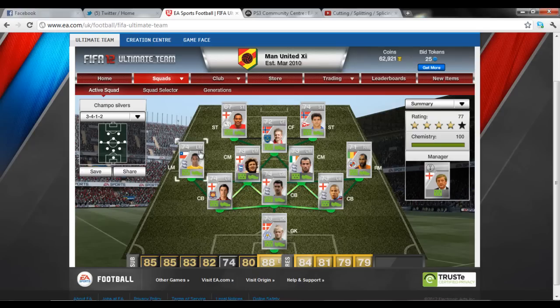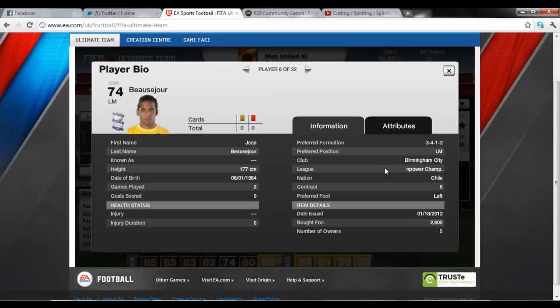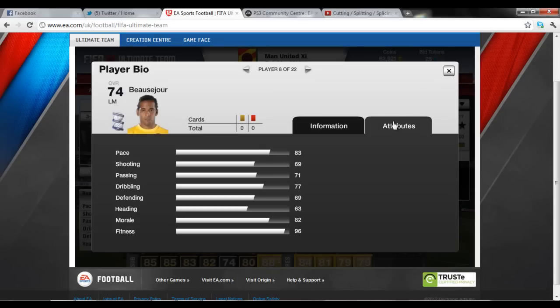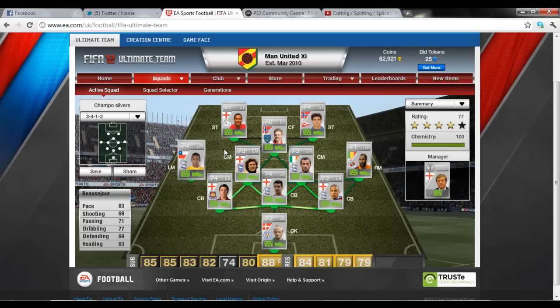Left mid — this guy is astonishing, I'd never expect him to be this good. 83 pace, 77 dribbling and 71 passing. Birmingham left mid — I'm not too sure if he's moved to Wigan but I think he has. I picked him up for 2,900 as you can see there. Not a bad deal at all because I'm guessing he's going to be probably 6,000 after his move. I think he's one of the best players in this team apart from the strikers and I'd definitely put him in any team if you're building one.